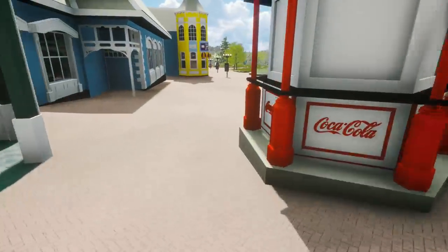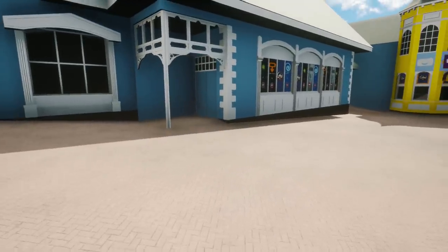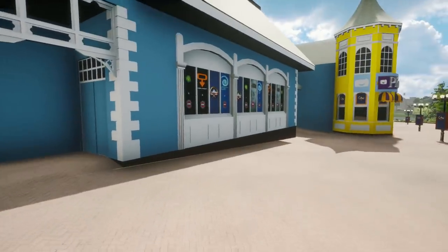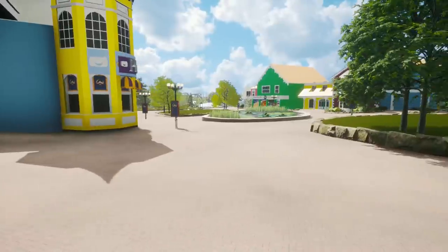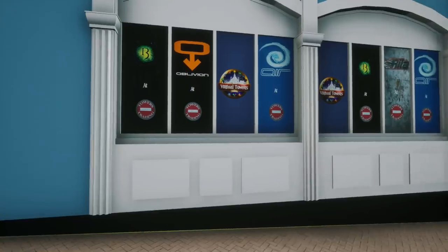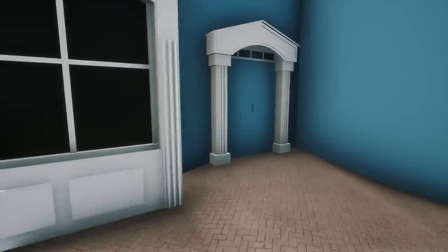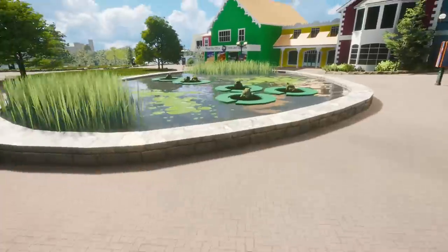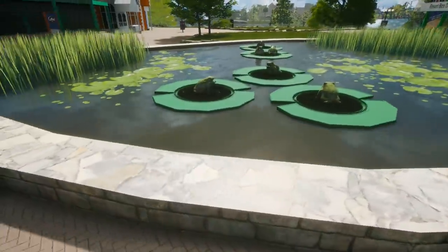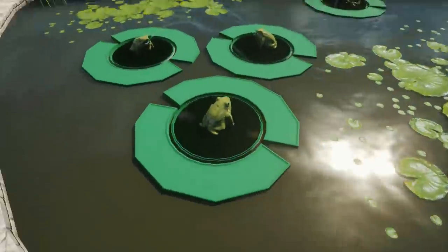Here we are - this is Tower Street. I'm sure everyone recognizes this little area of the park. Technically, you know, like Main Street USA is to Disney, this is what it is to Alton Towers. We've got a little shop here we can't access just yet, but there's a door - interesting. And obviously the most iconic area of the entire entrance: the frogs! I can jump on them!